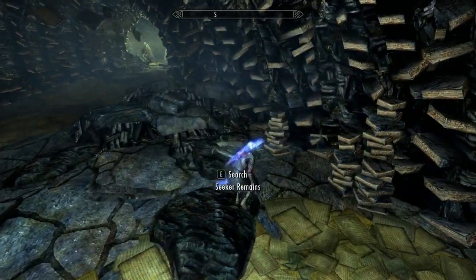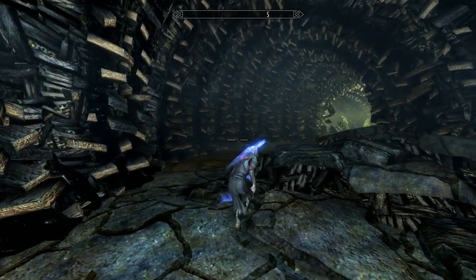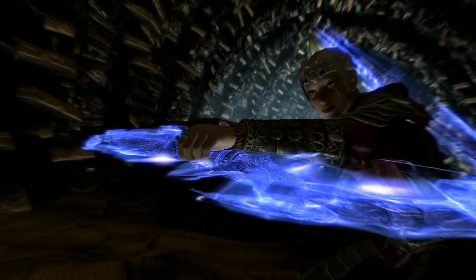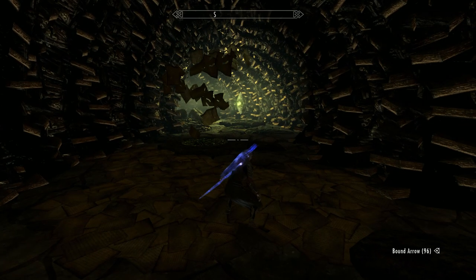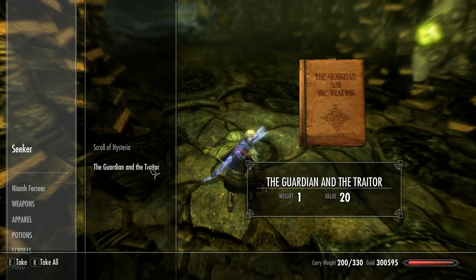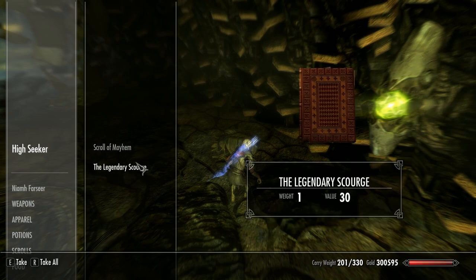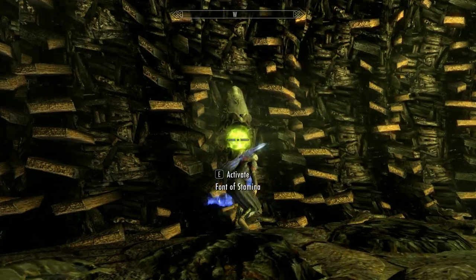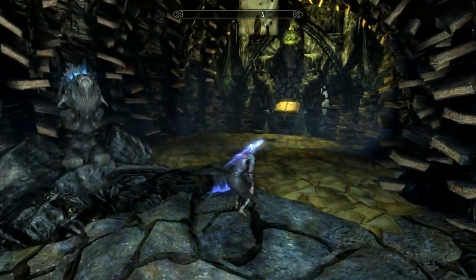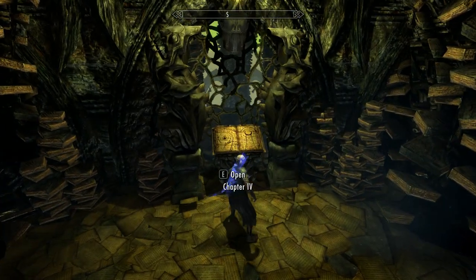I'll take that from my library. Yeah, I don't have Stone Flesh - not that I'll probably ever use it. Okay, two more to take out here. Good night. Okay, this one is a font of stamina - so if your stamina's down, hit that. The blue one's a font of magicka. I don't think there's anything else to loot around here - no pods, nothing. So hit chapter four.